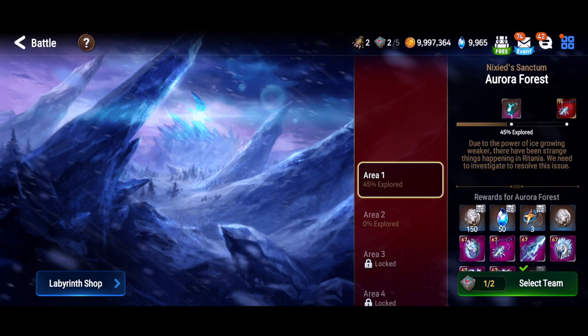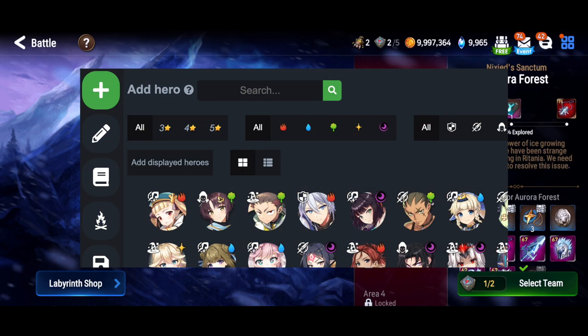One more time — if you want to build your own team, use the link in the description to go to the Cecilia Bots camp builder. Click plus, add the heroes you have, click on the little paper icon, tell it to require at least one soul weaver, then look at the campfire icon and you can build the best morale teams with the units you have.